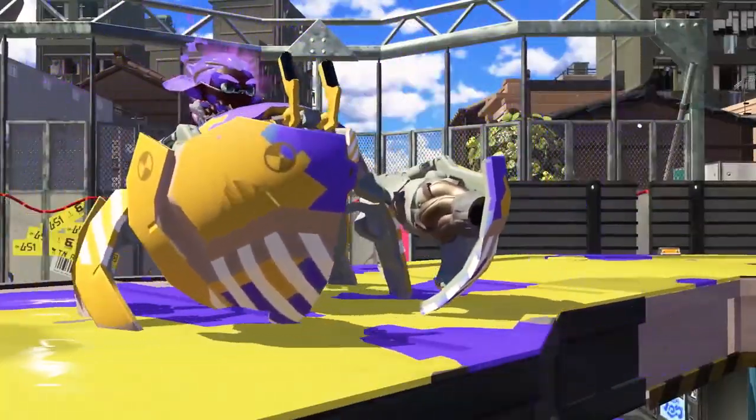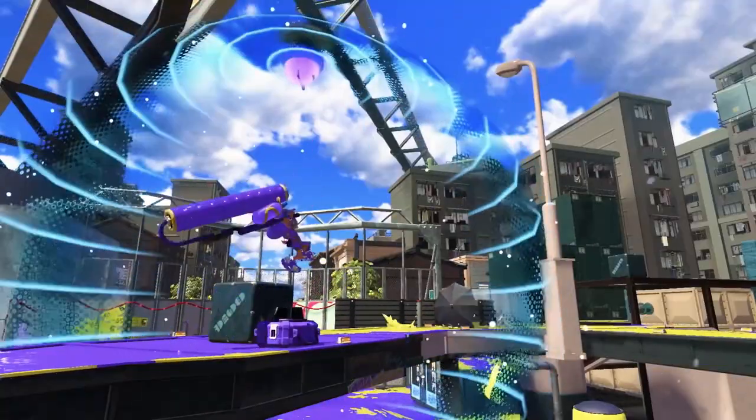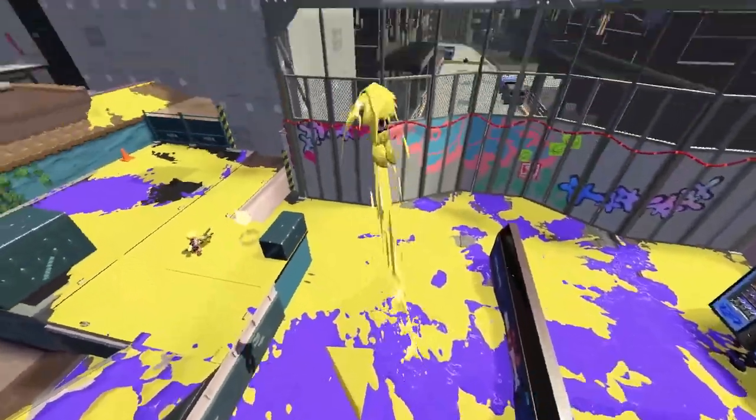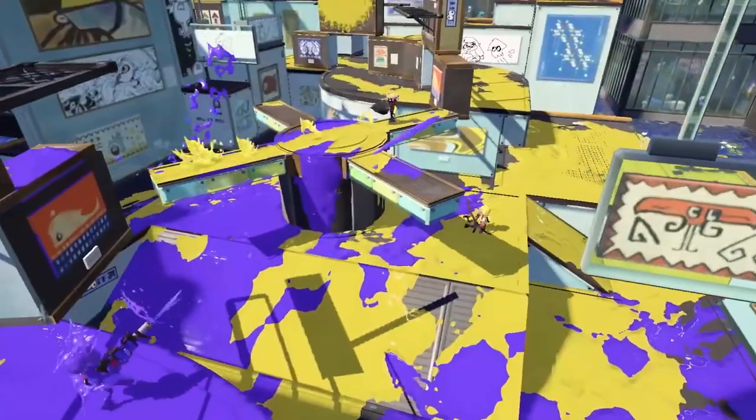It's also so big compared to the Inklings. Based on the first trailer, I assumed it was gonna be at least a little bit bigger than the Inklings, at least height-wise, but no. I'm curious now if the crab will be breakable or not. Anything with that large of a hitbox just kind of feels like it should be.